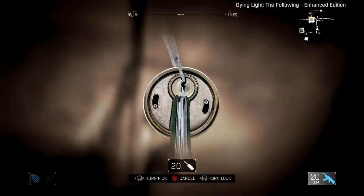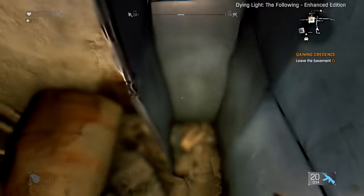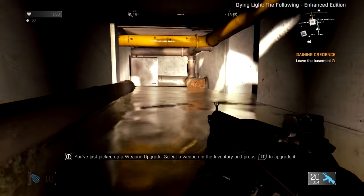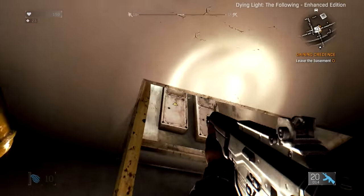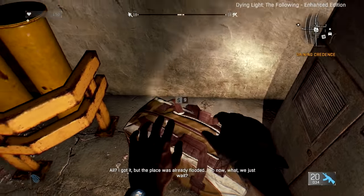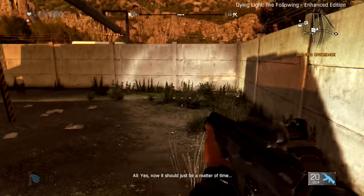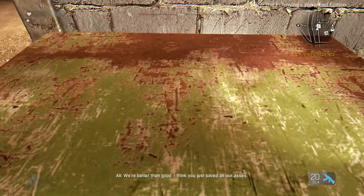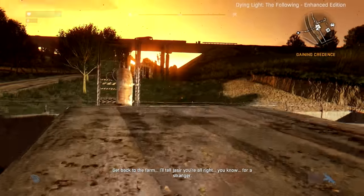Lock picking — hard. I'm gonna probably drown down here. Berserker — you just picked up a weapon upgrade. Select the weapon inventory. It's been so long since we played Dying Light — I forgot about the weapon upgrades, I forgot all the modifications you can have for it. Ali, I got it, but the place was already flooded — so now what? We just wait? Yes — now it should just be a matter of time. I think you just saved all our asses. Get back to the farm — I'll tell Chassir you're alright. You know, for a stranger.